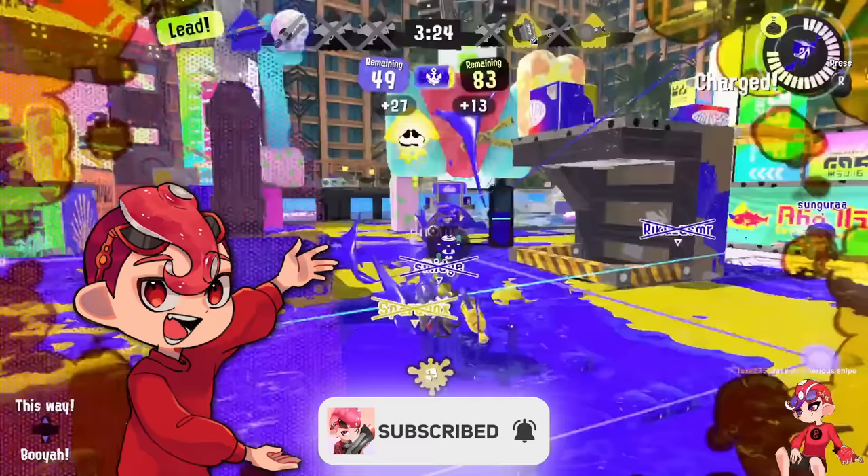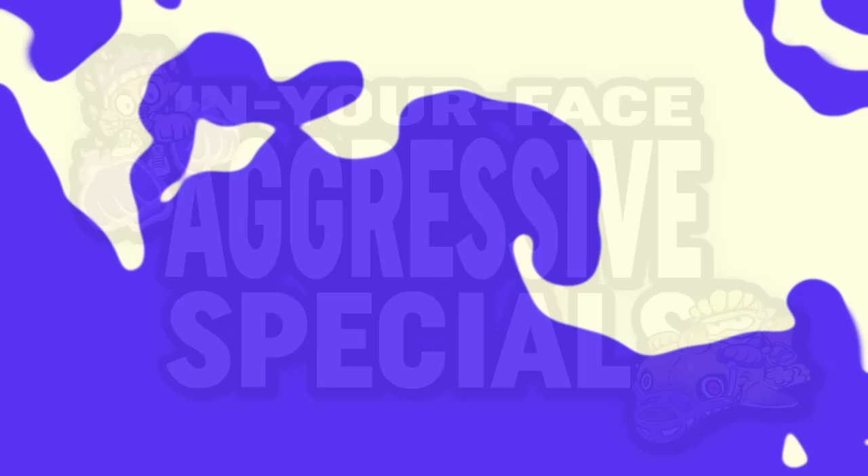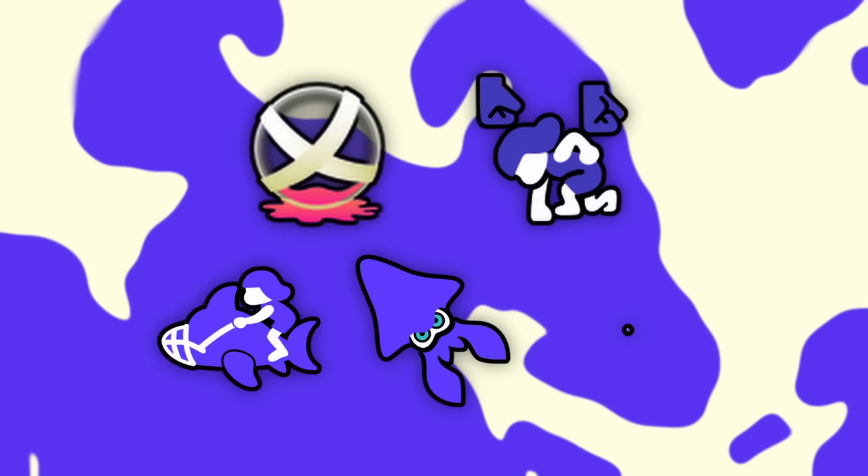I'm gonna put these specials into mostly arbitrary categories to make sure we have a decent amount of each one, starting with what I like to call in-your-face aggressive specials. This is the Baller, Triple Splashdown — which would obviously be over Splashdown anyway — Reef Slider, Kraken Royale — which would be over the regular Kraken — and Ultra Stamp.